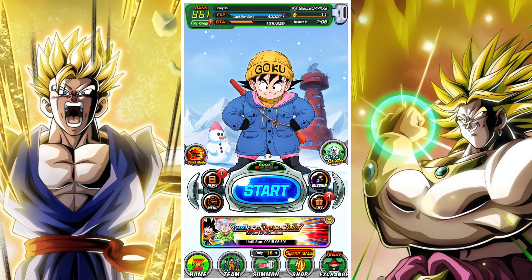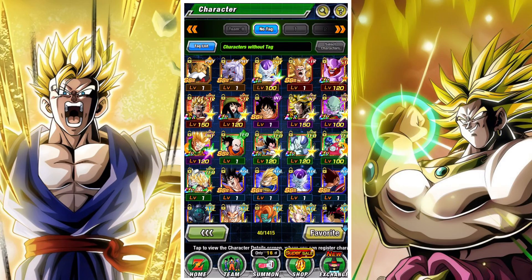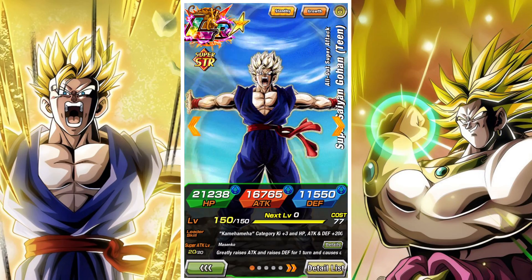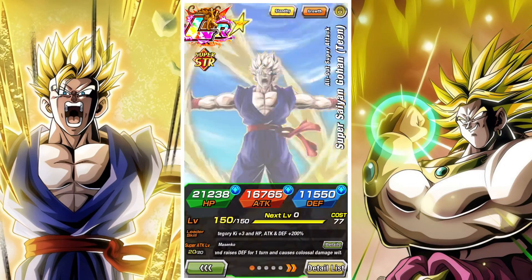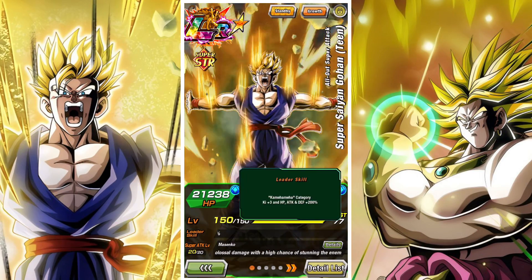G'day and welcome back to another DBZ Dokkan Battle video. In this video we're going to be taking a look at the Strength Super Saiyan Gohan team and seeing just how good he is in Dokkan Battle at 55% in the Hidden Potential System.